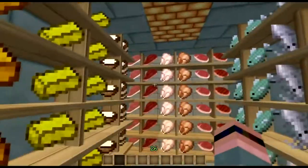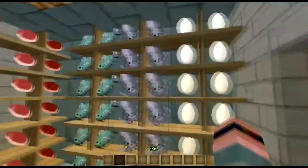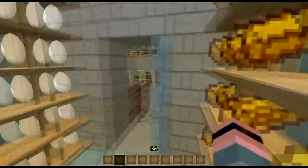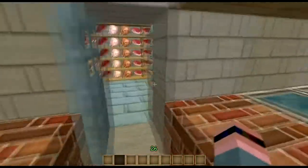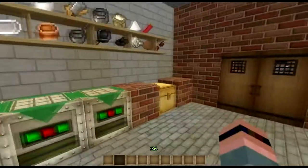This is our refrigeration room. I have the Mine Factory Reloaded Ice Bricks here, and some shelves, some glowstone bricks, to keep everything nice and cool and fresh. Alright, so let's get down to it.